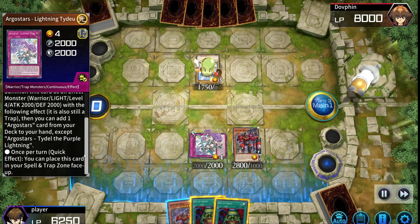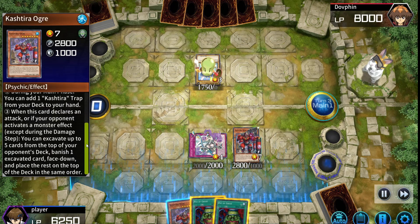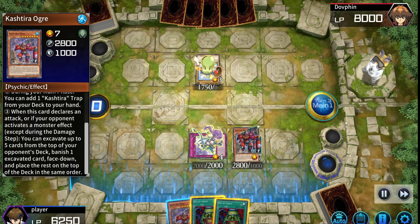As you can see, the Argo Stars Trap is supposed to be able to place itself in the spell and trap zone at quick effect speed, but we are unable to activate the effect.